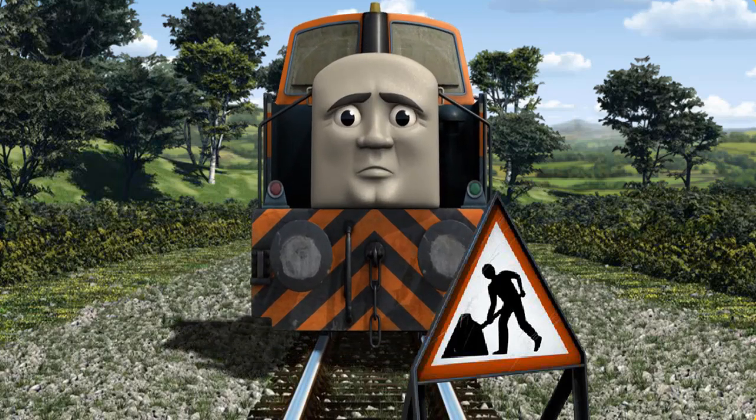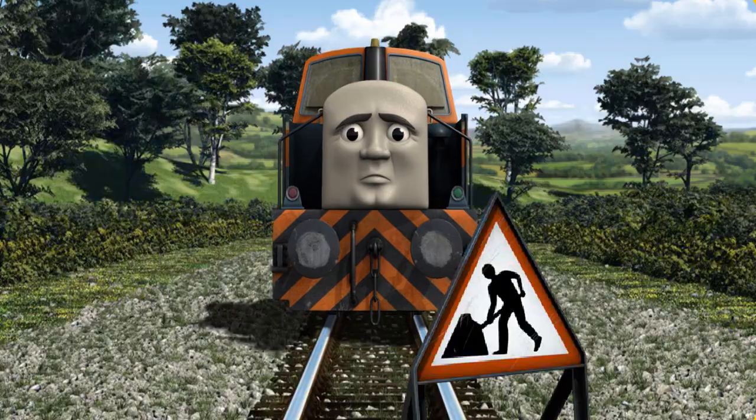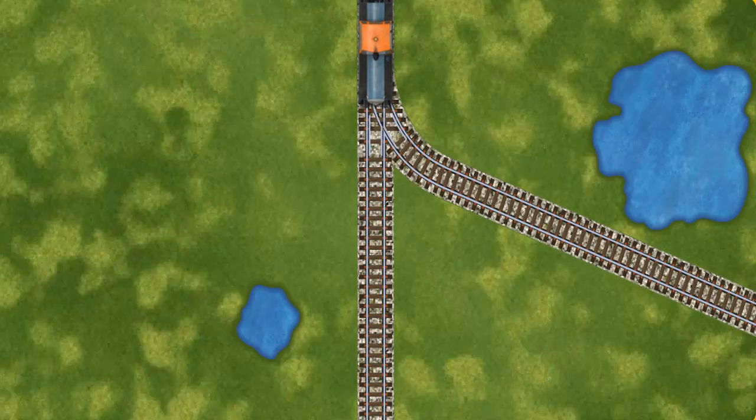Den set out for Farmer McCall's farm. Suddenly, Den had to stop. Because of track repairs, he would have to go another way. Help Den find the track that goes nearest to the smallest pond.